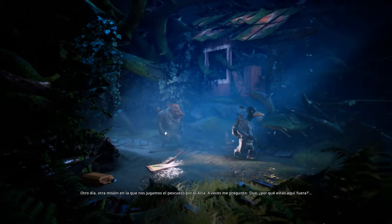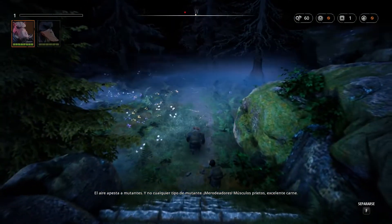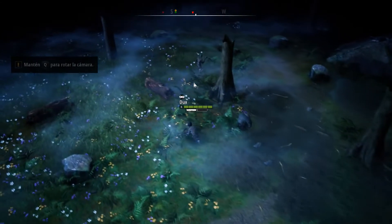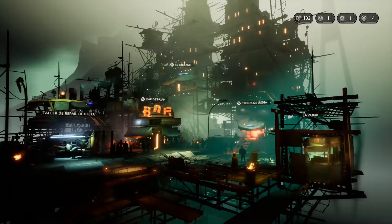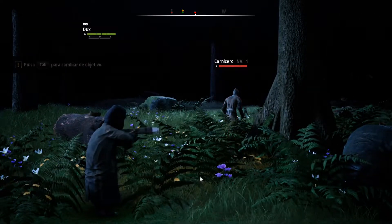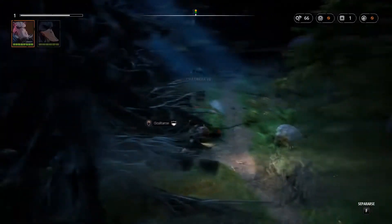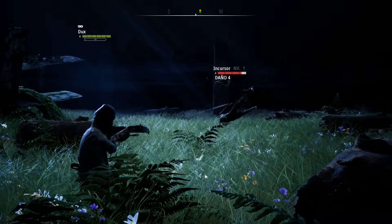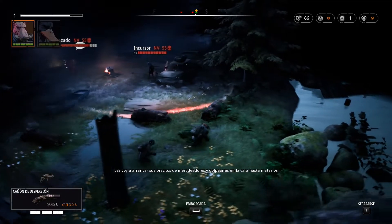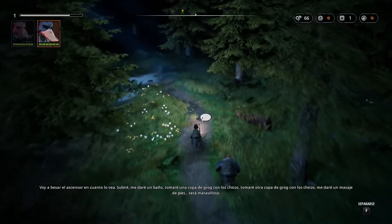Mutant Year Zero: Road to Eden es un juego de estrategia por turnos en un mundo post-apocalíptico, donde tu personaje es un animal mutante que se dedica a explorar para encontrar recursos. El objetivo del juego es conseguir recursos para que la ciudad superviviente al apocalipsis sobreviva. Lo que me ha llamado la atención es que puedes moverte libremente por el mapa hasta que entras en combate, y ahí es cuando empieza el juego por turnos. El sigilo es una parte muy importante, ya que pillando a los enemigos sigilosamente tendrás el primer turno, además de poder acabar con los enemigos uno por uno con armas silenciosas sin ser detectado. En la ciudadela podrás comprar y mejorar tu armamento, además de poder interactuar con los supervivientes.